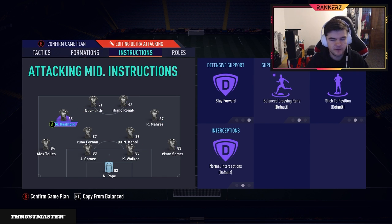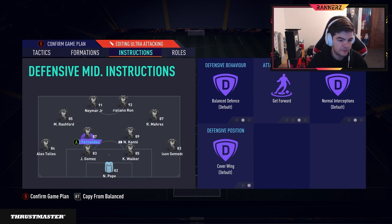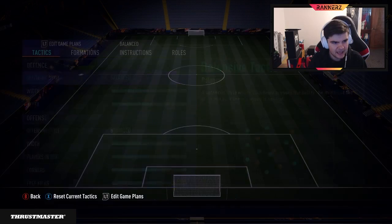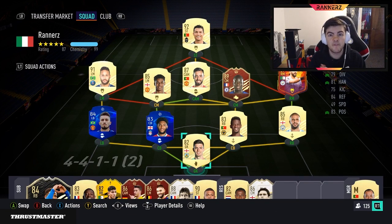For the wide cams I do have one on stay-forward so they mark the fullbacks and the opponent can't time waste. Bruno is on get-forward with cover-wing, because your fullbacks are on balanced stay-back cover. So yeah, that's pretty much the hail mary set up.